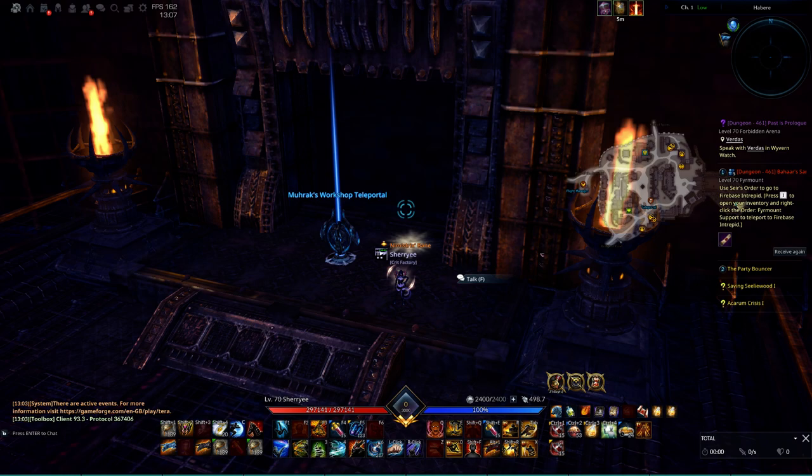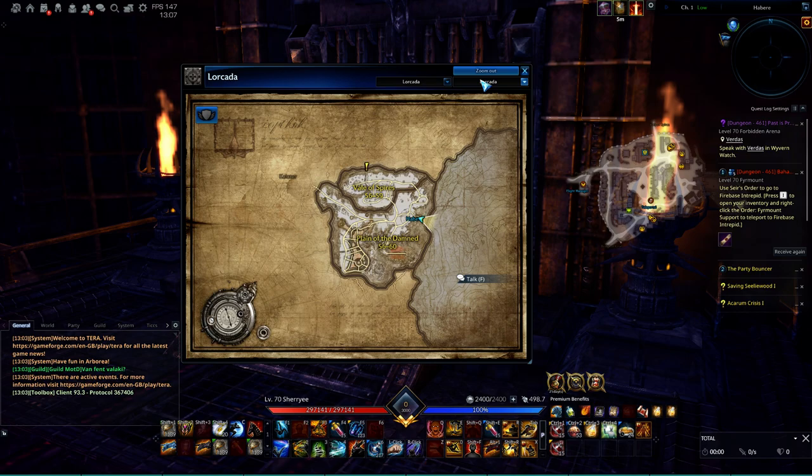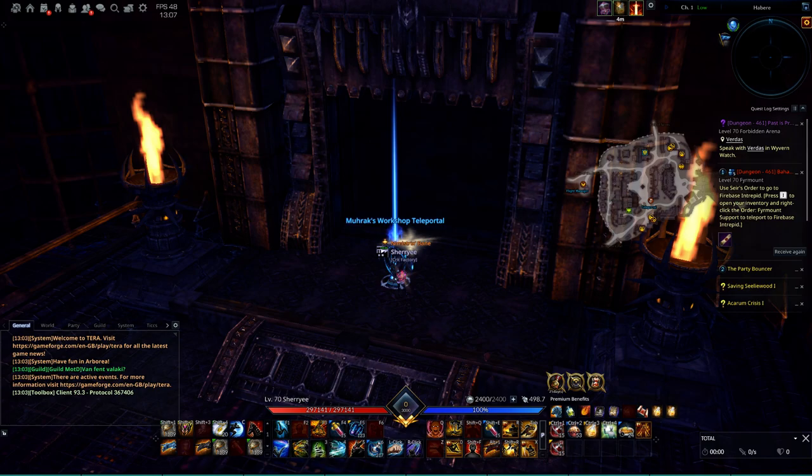You have to speak with her and she will lead you to Akalat Karantin and after into the Corrupted Skyness dungeons. When you complete these dungeons for the quests, you will be able to speak with the Forge Master in Habere, here. And here you can make the new gear. So let's go in and we will see what you need.